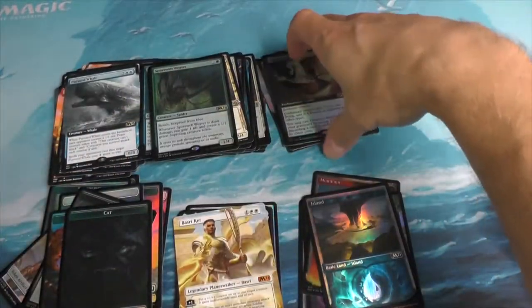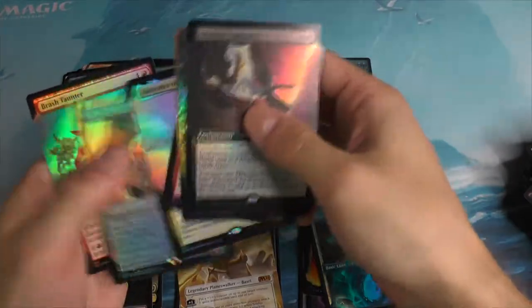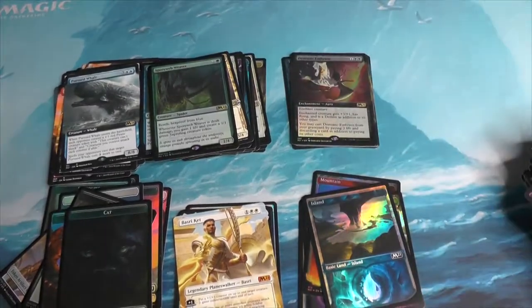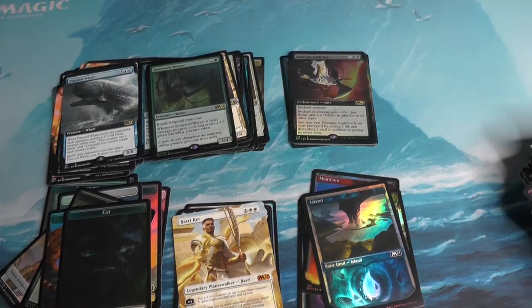In terms of box toppers: seven as well. We forgot about the Teferi! A little bit lighter on the actual number, but I think each one of the pulls here was substantially better. Thank you all for watching this episode of Smooth Magic, and until next time, wishing you all a smooth day.